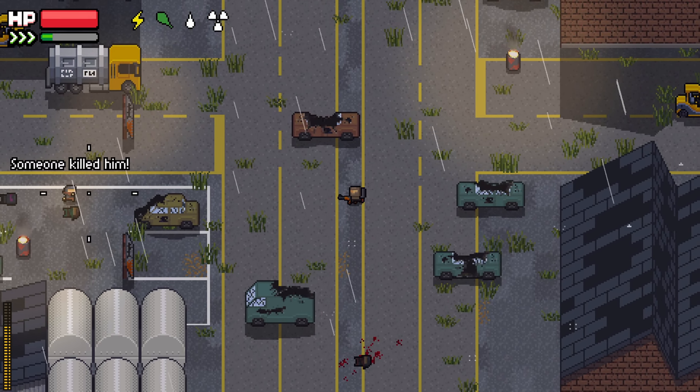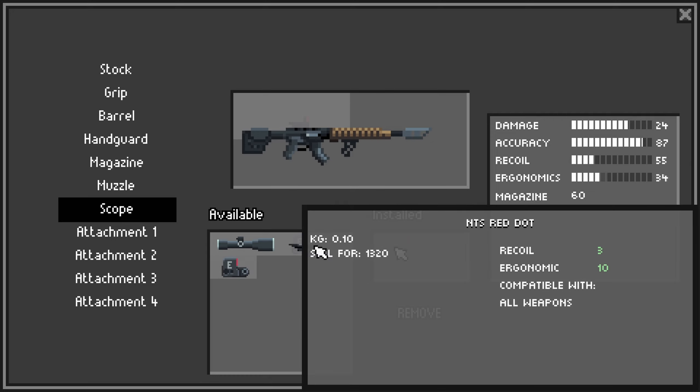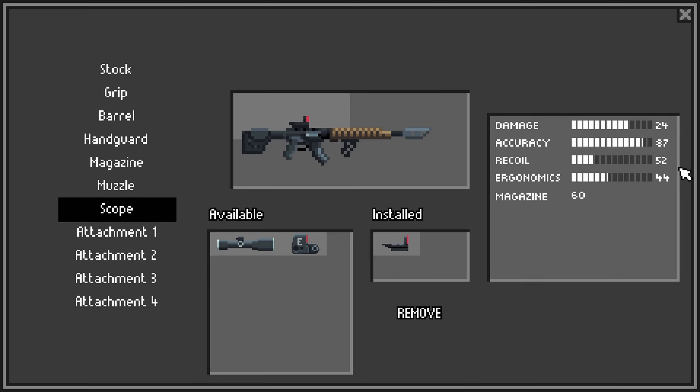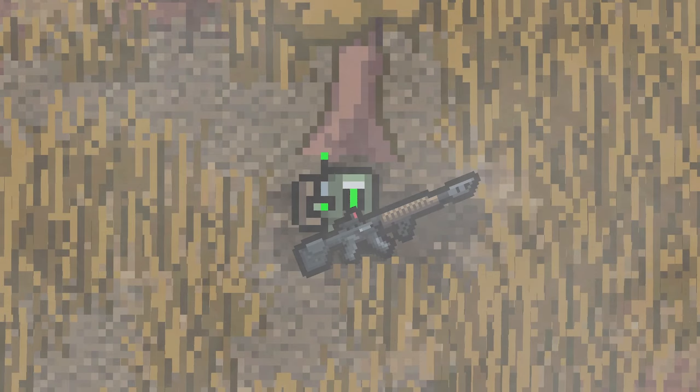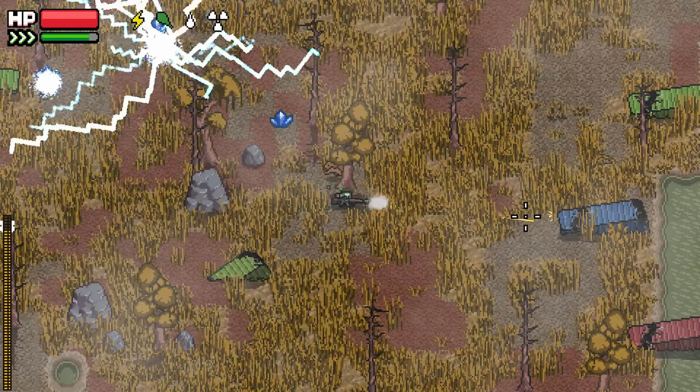There's also been a small change to weapon modding. Mods will now affect weapon stats by a flat amount instead of a percentage. This makes it a little bit easier to tell how mods will change a weapon's performance. There's also a new recoil system. The crosshair will now slowly drift away from your character as you fire, negatively affecting your accuracy. But you can counter this by pulling back in, kind of similar to a lot of other shooters.